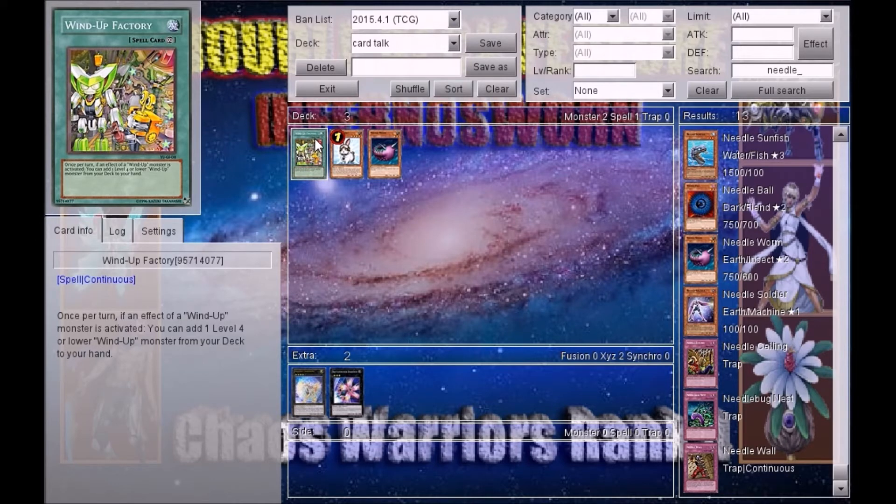You get three guesses. From the deck to the hand — it's not Rabbit, it's not... [Jeff guesses Zenmighty.] Wrong. Oh, what the heck am I thinking — Wind-Up Factory! There you go. Next card.